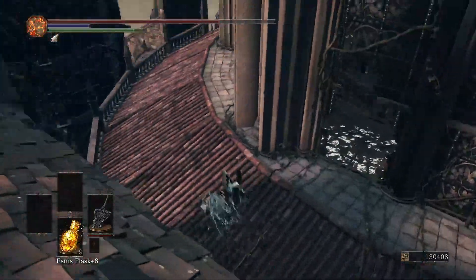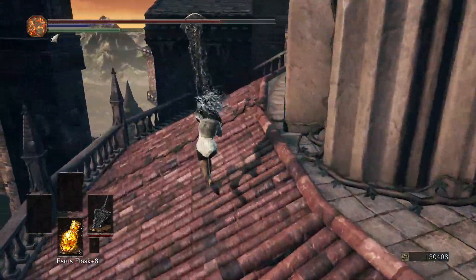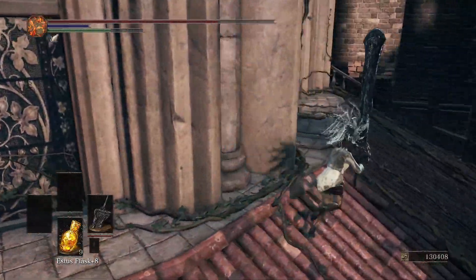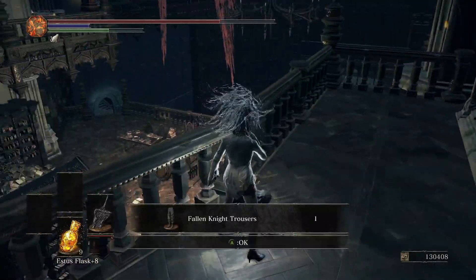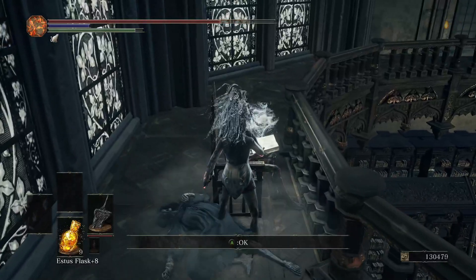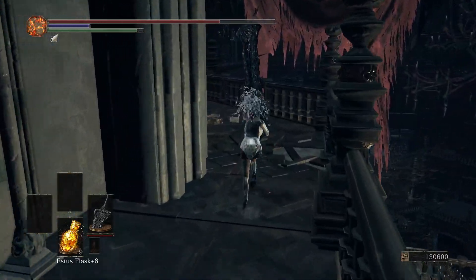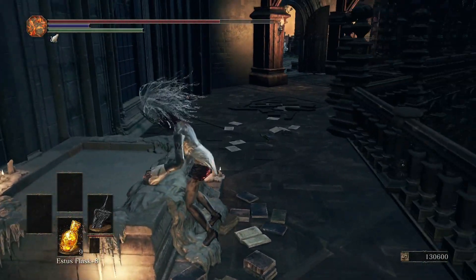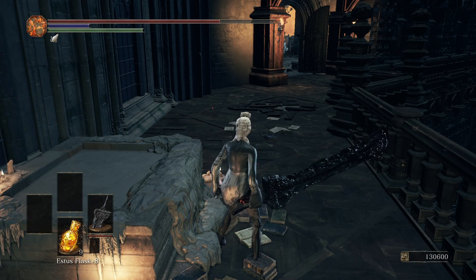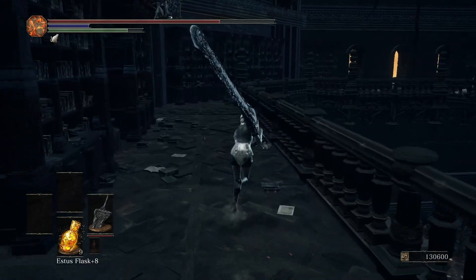We have to drop down somewhere — I guess we'll drop down here. I think we can get back around to where that other item was. Trousers. Fire gem. Yeah, we're running out of things here, there's not really much more. Let's take this. I'm gonna go back this way — I think there was still one more place we can drop down to as well.